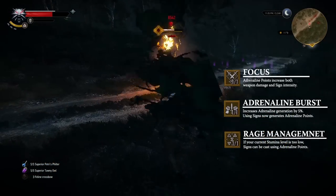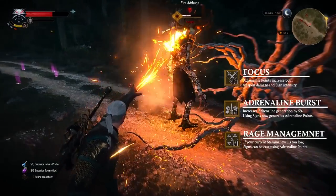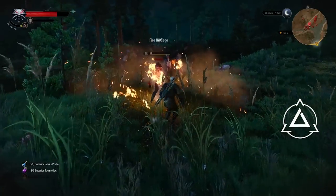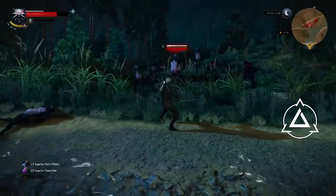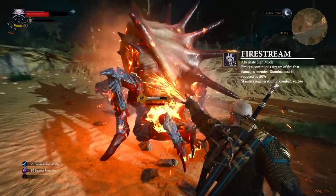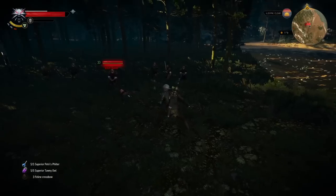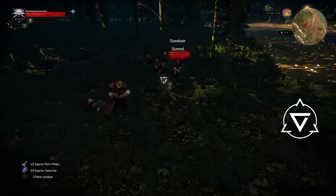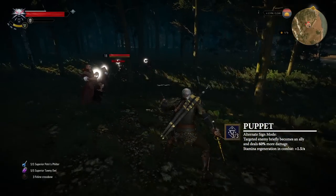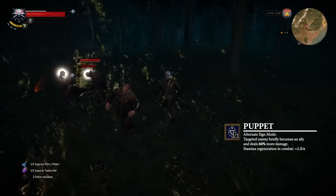Equip Focus, Adrenaline Burst and Rage Management, allowing you to cast signs using gained adrenaline points when your current stamina is simply too low. Use the Igni sign to burn a group of charging Drowners. The Alternate Sign, Fire Stream, is very effective against some heavily armored enemies. When outnumbered, use Axii to stun up to two enemies at once. The Alternate Sign, Puppet, forces a target to briefly become your ally and deal 60% more damage.